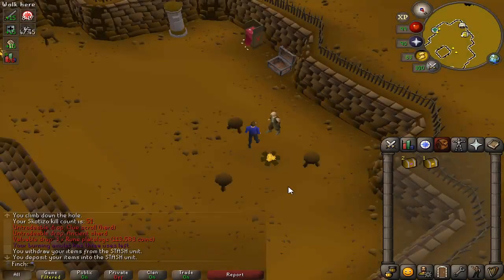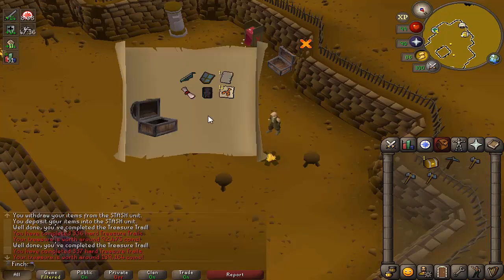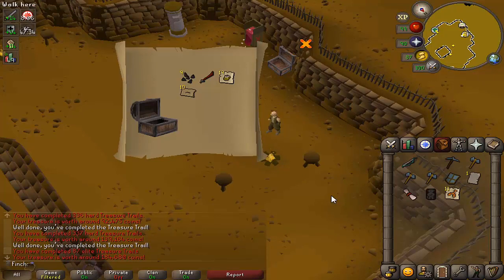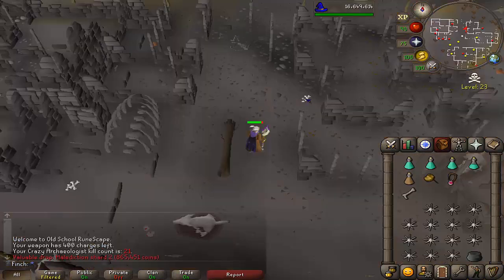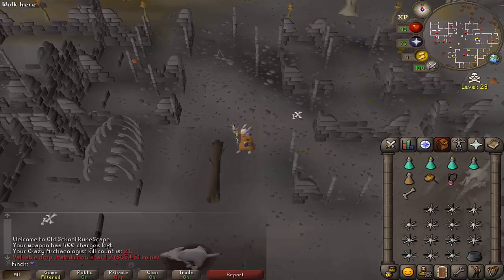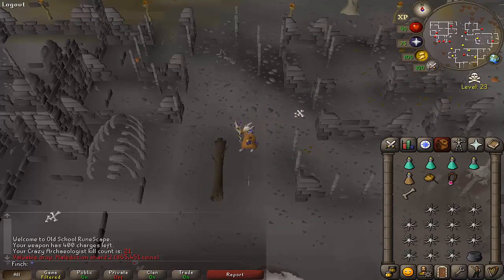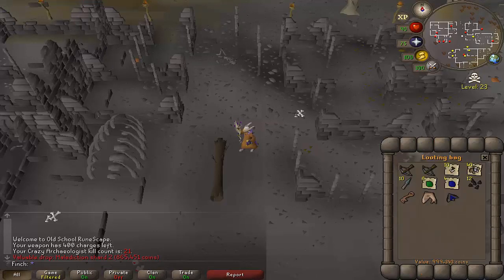Had a couple of totems hanging around in the bank, so did two Skotizo kills, got two Hard Clues and an Elite. Not the best, not the worst. That wasn't exactly the shard I was looking for, but that is the Malediction Shard too. It would be kind of cool to get the Malediction Ward on my way to going for the Odium, but not sure that has as much use for me as the Odium Ward, to be perfectly honest.